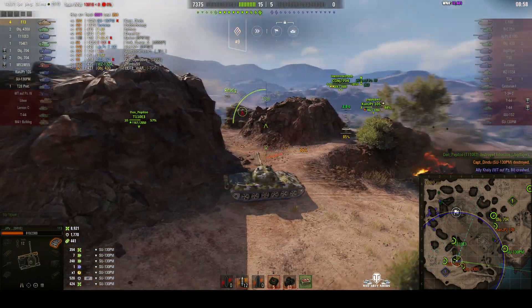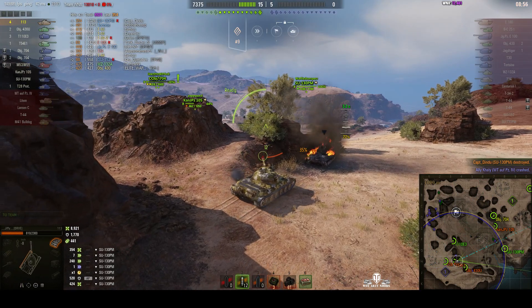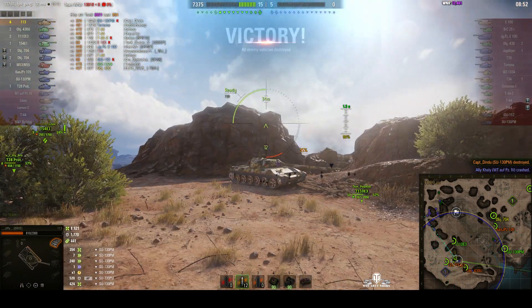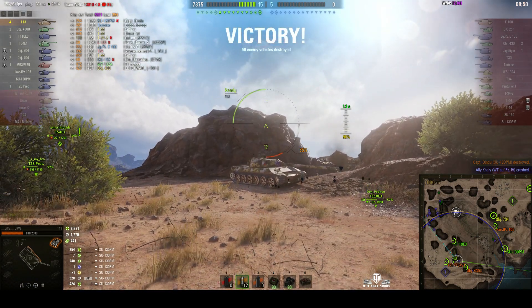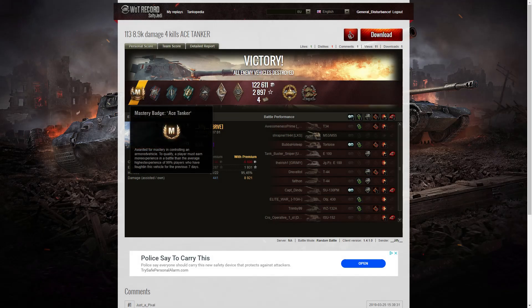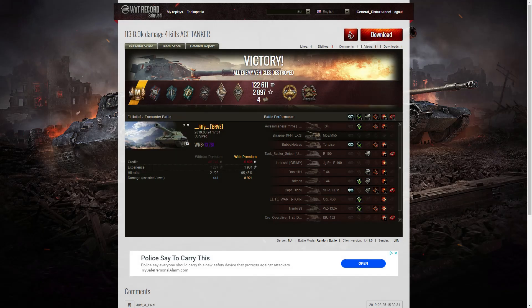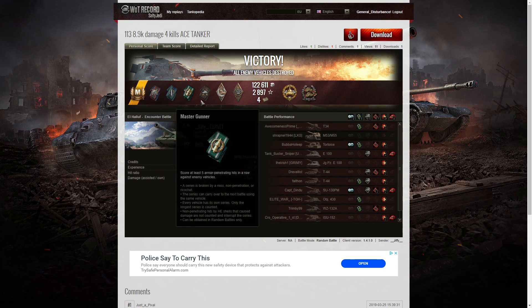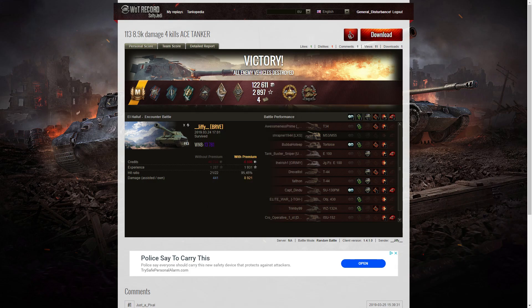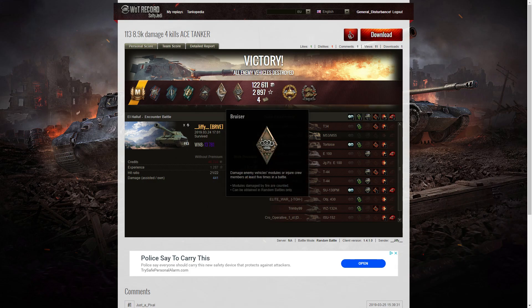Wow — 8.9K damage. Very good, very aggressive play style. Looking at the end-of-battle stats: it's an ace tanker for Jiffy in the 113. He got a fire perfect, a fighter, a master gunner, a duelist, a hand of God, and a bruiser out of the minor medals — just about every minor medal except the spotter.